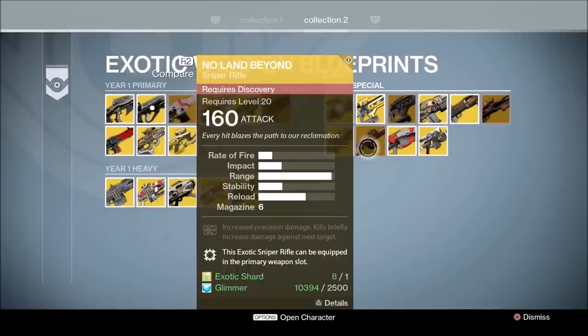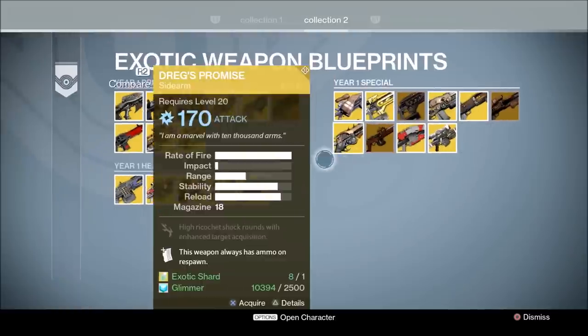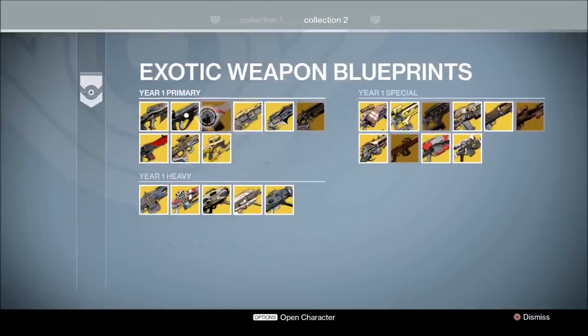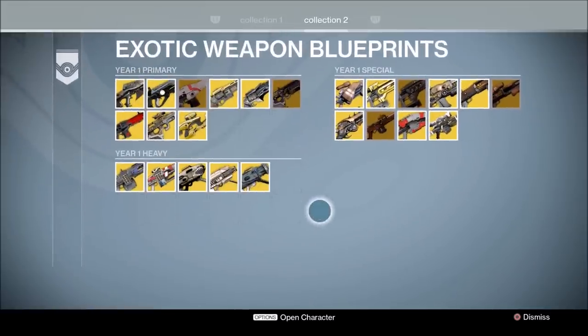Mostly all of my exotics are filled in. I did have the Suros Regime and the Pocket Infinity in the past, but I decided to dismantle them. I think I dismantled them such a long time ago that the game didn't register that I had them. It is a little bit glitchy still because they're probably working out the kinks, but that's pretty much it.